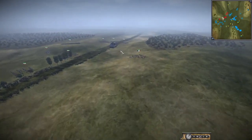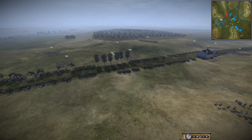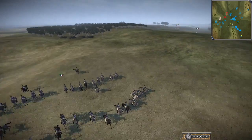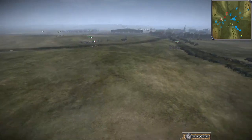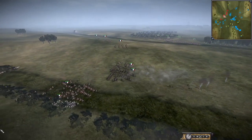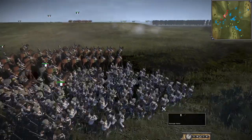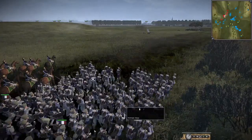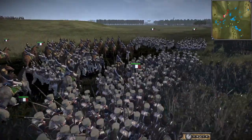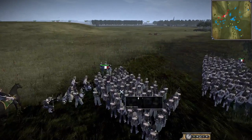It seems like France has managed to take this hill, which is kind of a surprise — I thought with the strength and the sheer amount of Russian cav they would certainly take it. You can see they're raining death down on this French cav. The first French infantry is starting to arrive — looks like this might be the French army in Spain based on their uniforms. They're already getting shelled as well.